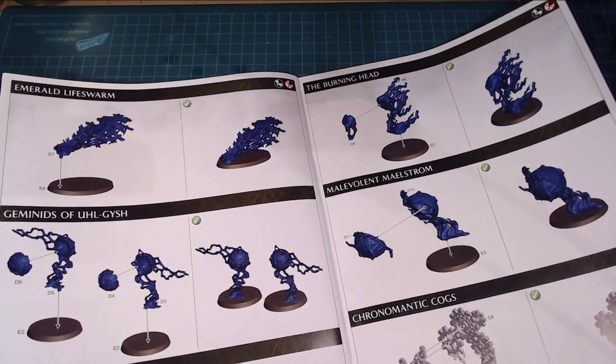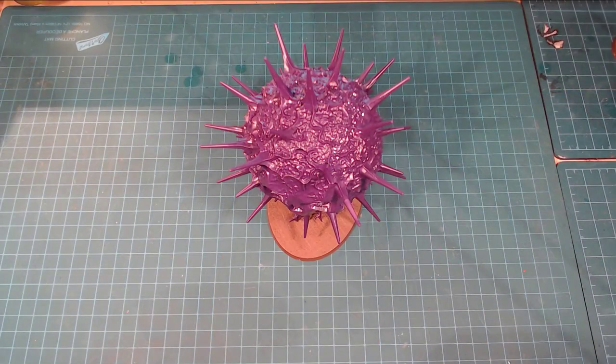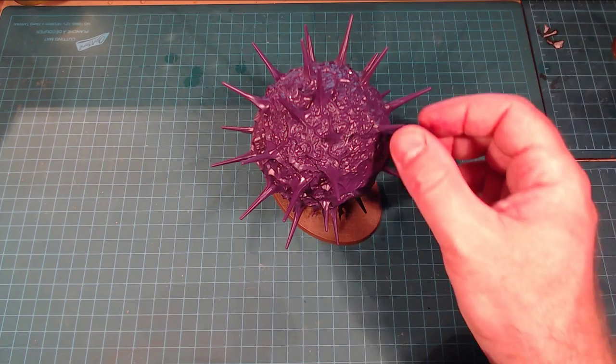Let's start breaking down the models and their rules. First up: the Purple Sun. Holy cow, there is a lot of plastic in this kit. The Purple Sun is big — when I point the lower camera at it, it just floods the whole frame. It's a massive, massive model with loads going on, and wasn't a ton of work to put together though I was a little timid trusting the assembly.